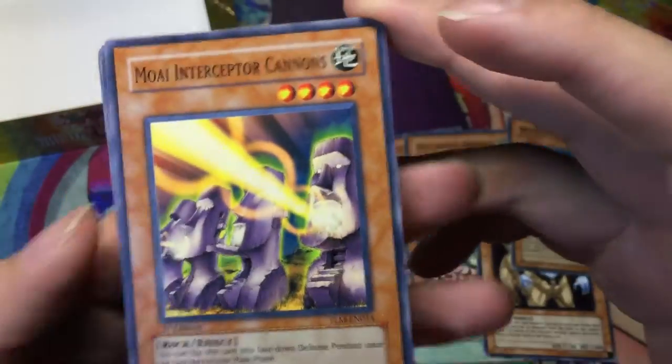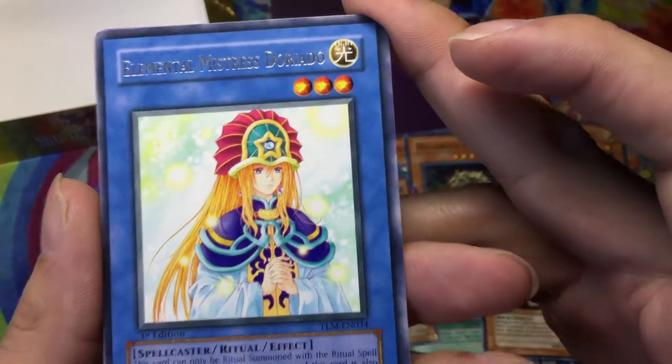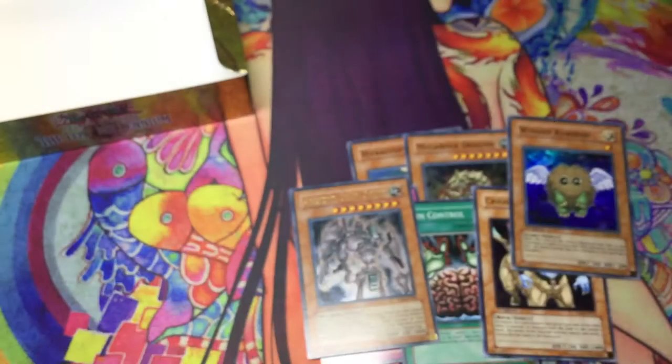Oh, this one was a foil! Wow — got a rare, Elemental Mistress Doriado. All right, pretty good pulls I guess, at least when it comes to like the Wing Kabrivo and Ancient Gear Golem. Brain Control is a pretty classic card.